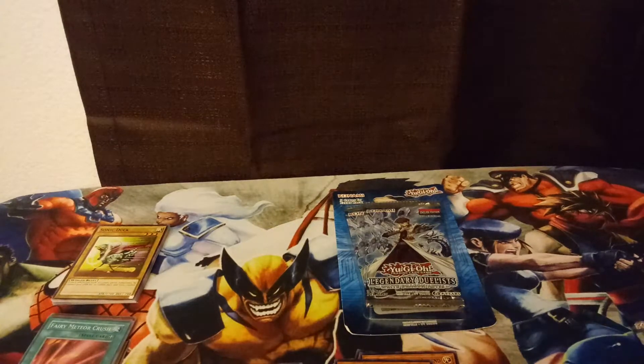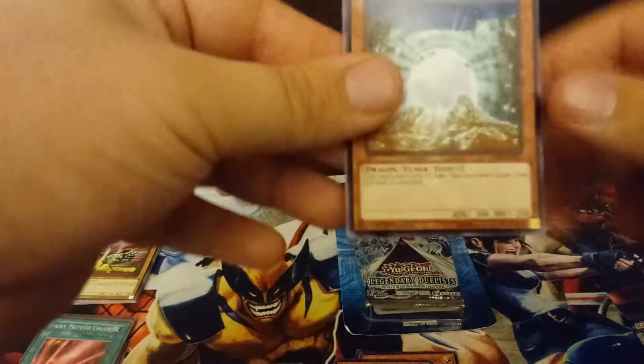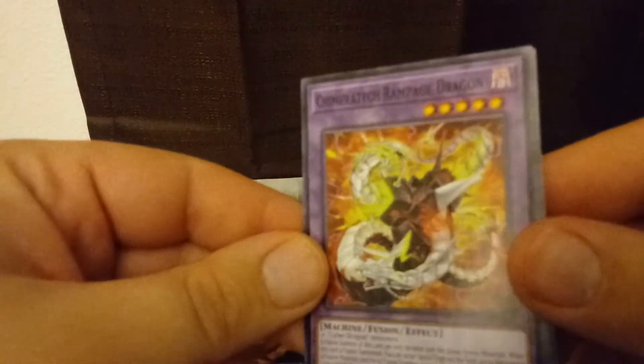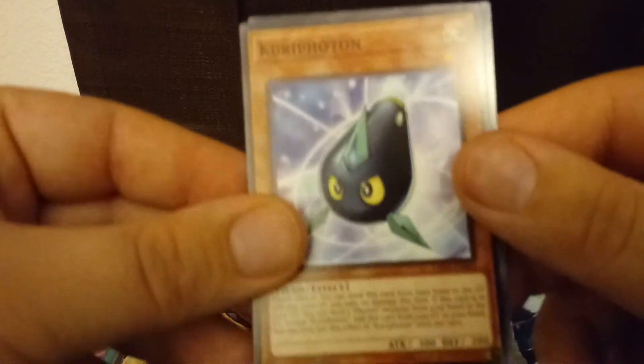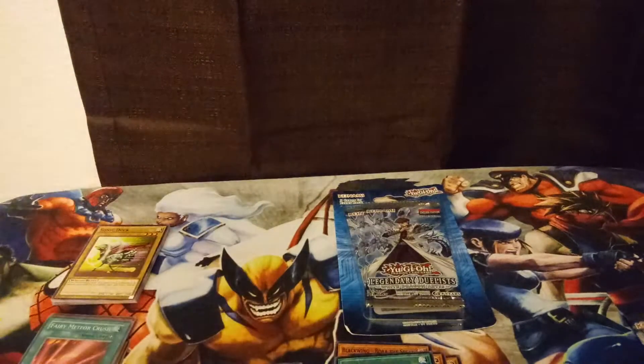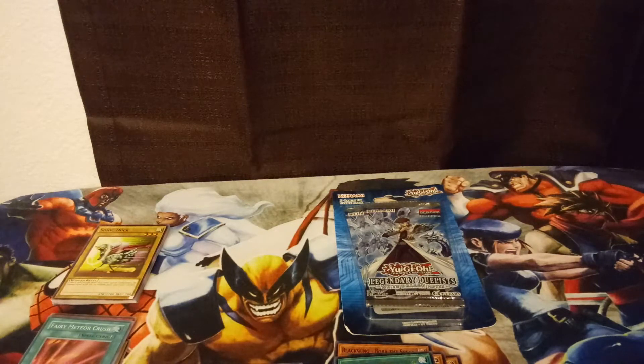Second blister pack — third pack overall. We start off with another White Stone of Legend, not bad. Here's a good common reprint: Chimera Tech Rampage Dragon, a good Cyber Dragon support card — Zane stuff. More Zane. Here's a Blackwing: Bora the Spear. And we have a Koa'ki Photon. For our rare, we have Abyss Script Romantic Terror. Still 0 for 3 on holos for the Legendary Duelist packs.